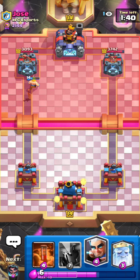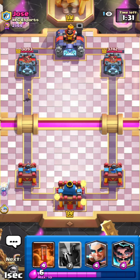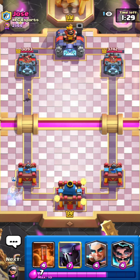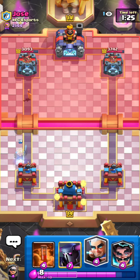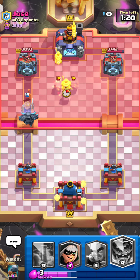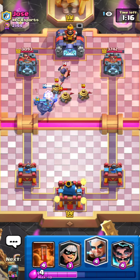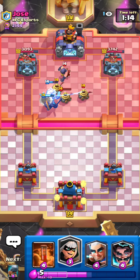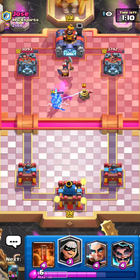This matchup isn't that bad in single elixir, but in double and triple elixir — especially triple — I literally cannot break through no matter what because of the zappies, the bowler, and just everything. PEKKA'd right there because he was waiting a while, so he's probably going to try to get king activation. I definitely want to prevent that because that would just lower my chances of winning even more.